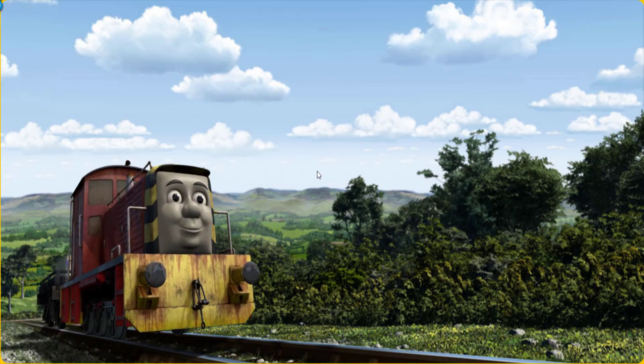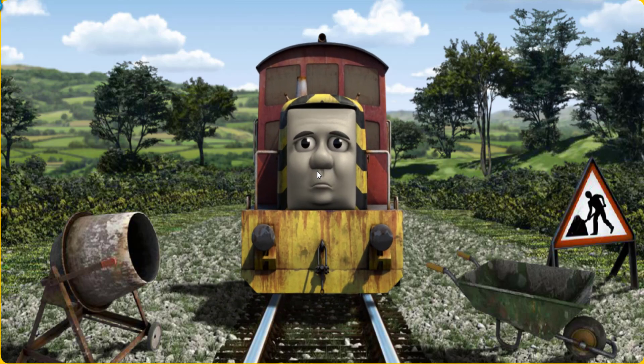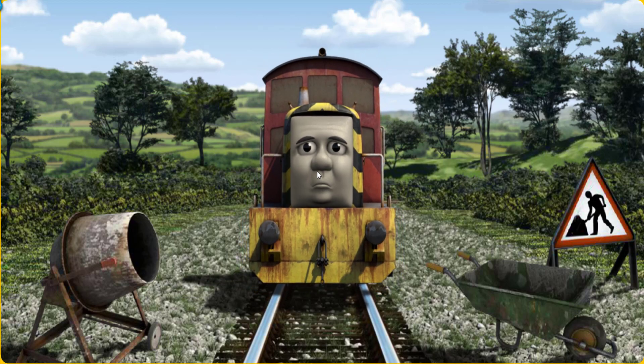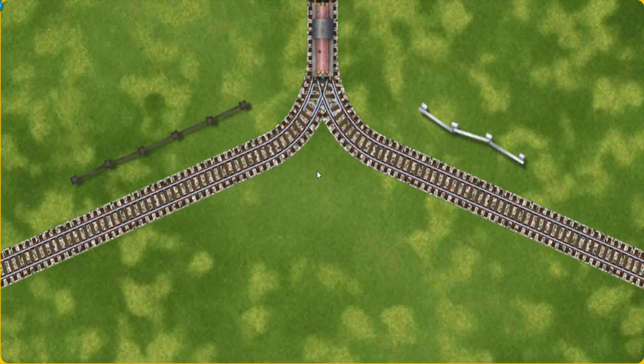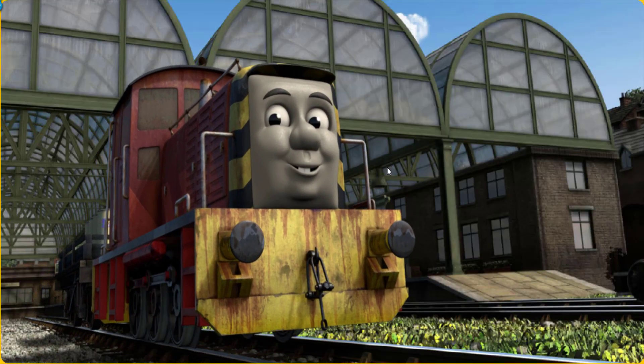Salty set out for Knapford Station. Suddenly, Salty had to stop. Because of track repairs, he needed to go a different way. Show Salty the track that goes nearest to the shortest fence. Let's go! Salty arrived proudly at Knapford Station. With your help, he was a really useful engine.